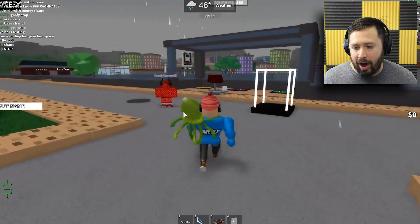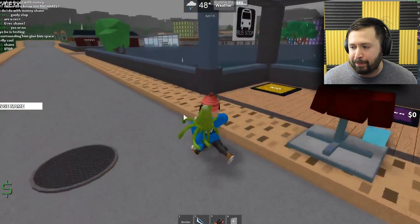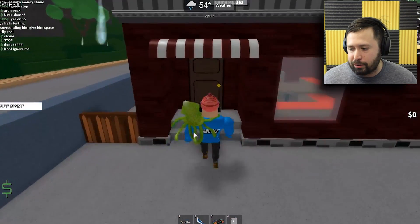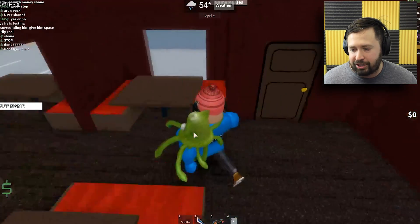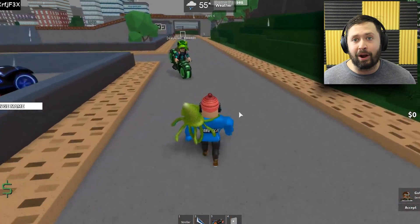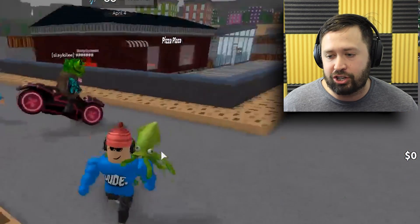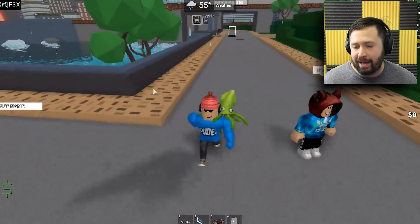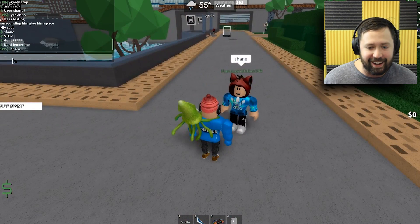So this is Roe Paulus. This is a pretty cool map guys - it's pretty big. There's all these different stores that you can go into, like this pizza place. The coolest part about the game is that you get admin commands, just like in some of the other games. You get to use all of the fun admin commands.